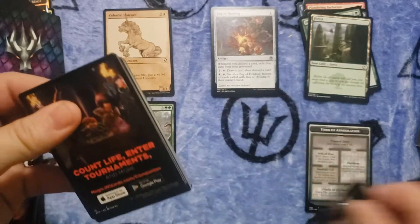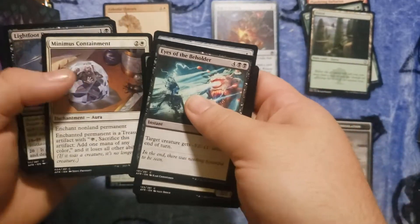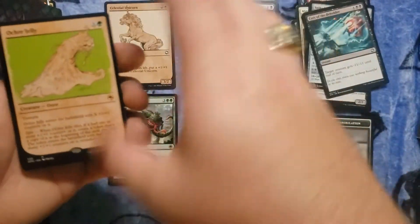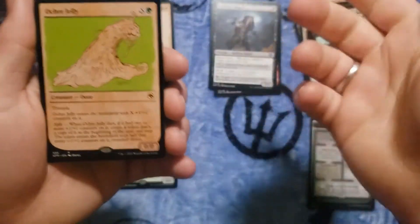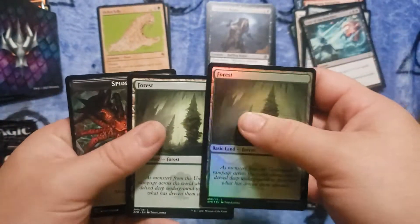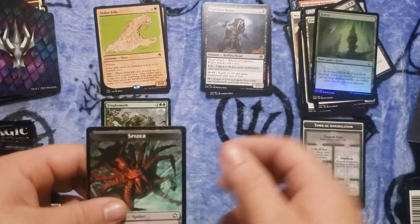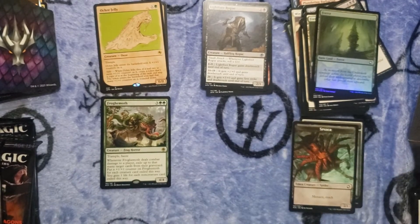I haven't looked too much into the set to see what's worth anything. I see a foil in the back — looks like a land though. A rare — I believe that's a gelatinous cube. A showcase foil forest, and then another forest, the exact same one too. Disappointing. This token does not have a dungeon on the back.